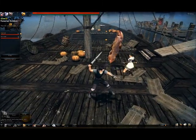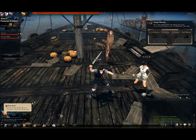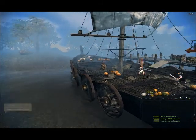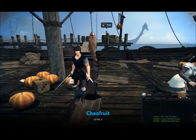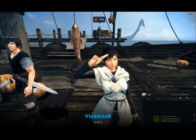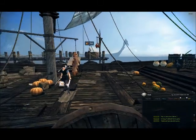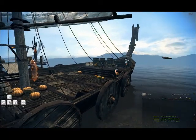Alright, so how exactly do we start this mission? I have to click ready. Okay, you can start it. Run around, and I can make things fly with magic. Make things fly with magic and then toss them off the boat. I'm going to throw a pumpkin at you.